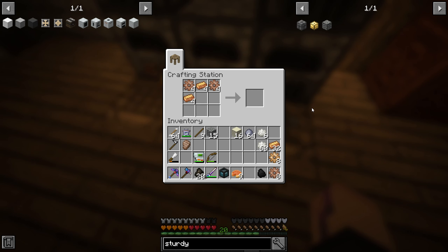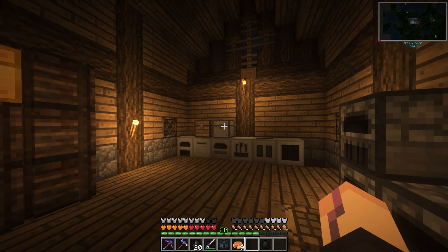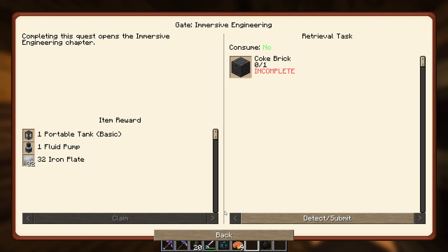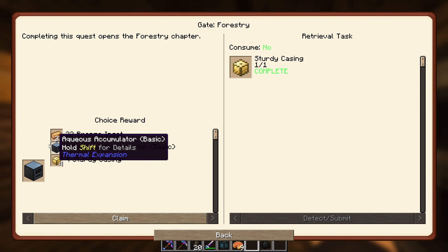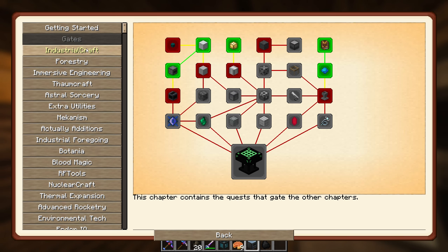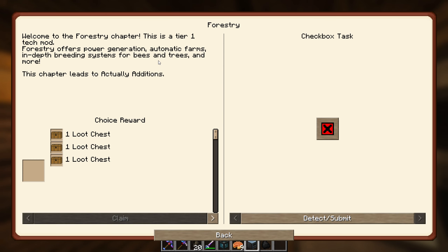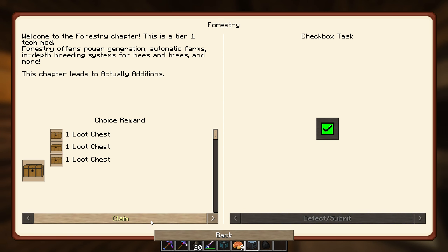We should also grab a lever so we can shut this off when we don't need it. That should be everything for the sturdy casing — we get two each, so let's just make all of them. That should finish the quest right there. Sturdy casing done. I'll also get the Aqueous Accumulator, which means we can get infinite water really easily. And there's Forestry — we should probably set up a Forestry farm at one point if we have the power.